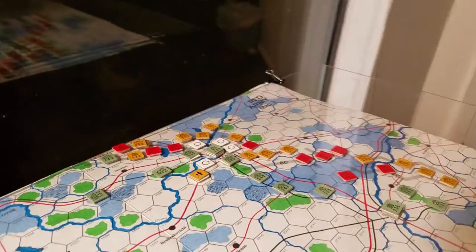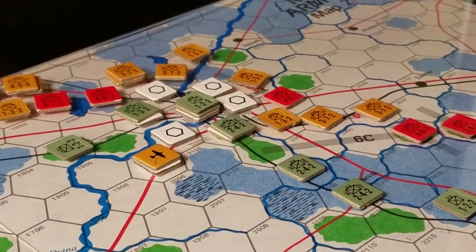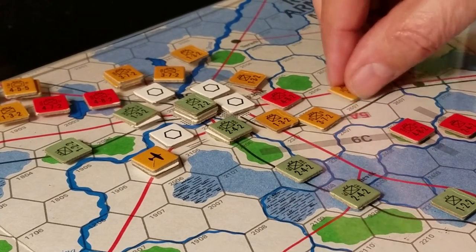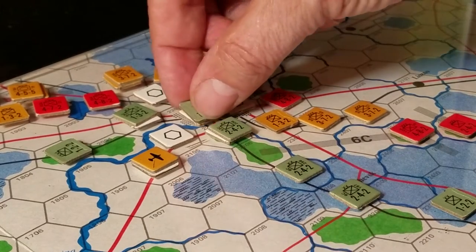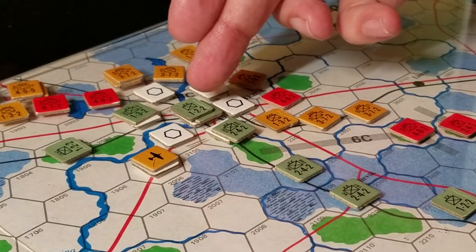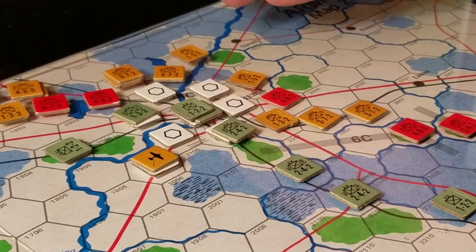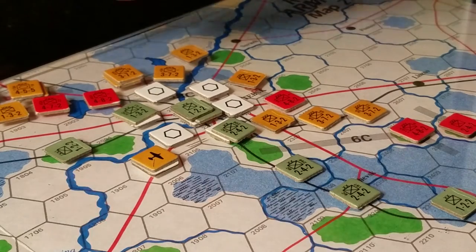Let's have a look at what went down. I think this is the First Belarusian Front. We've got the Fifth Army, the Sixth Guards Army, and the 45th Army here trying to take Vitebsk. That's proved to be challenging. Two rounds of combat forced a retreat and a step loss here, and forced a retreat there. Because there's no advance after combat, we have to wait until the following turn to capitalize on these empty hexes, then we can clear out the fortifications.